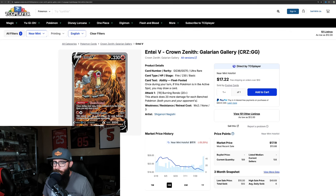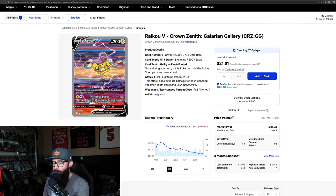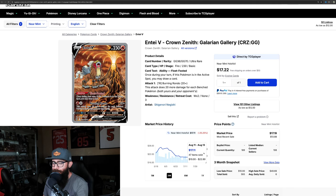Then we'll take a look at the Entei — it's still on the downturn a little bit. But same thing as the Raikou: you see this big bar at the end, meaning a lot of people are buying it. This is the most sales it's had in the last three months — 47. That's another indicator you can use: other people in the market are seeing that these cards are valuable and possibly bottoming out. You use the price chart with a little bit of the sales data, plus your own judgment — you've got to believe these are great cards with great artwork worth investing in long term, or at least picking up for your collection at the right price.